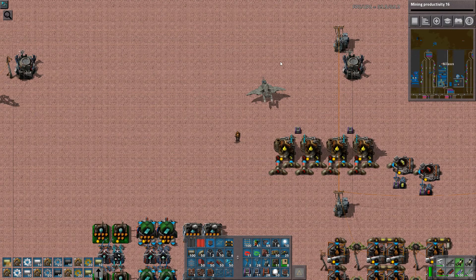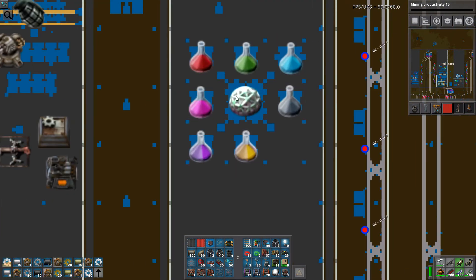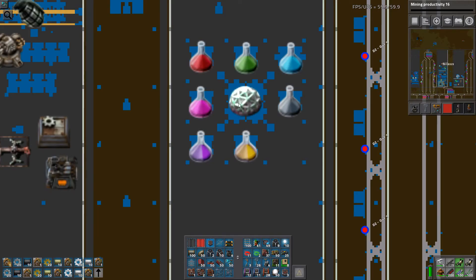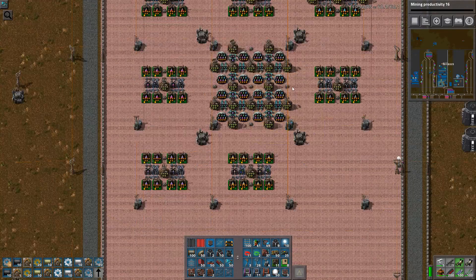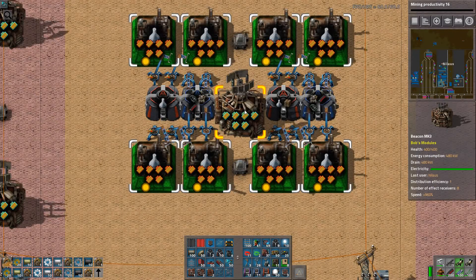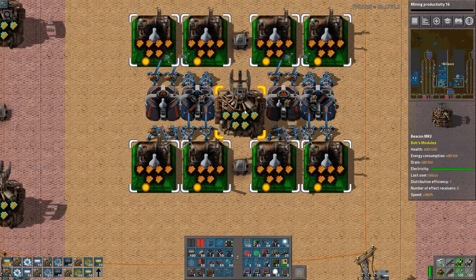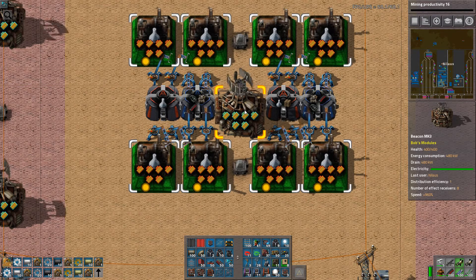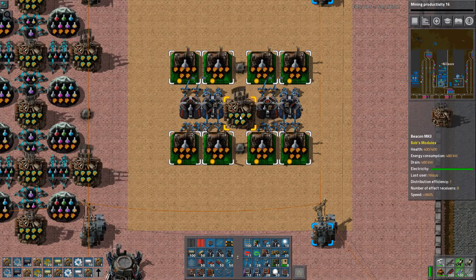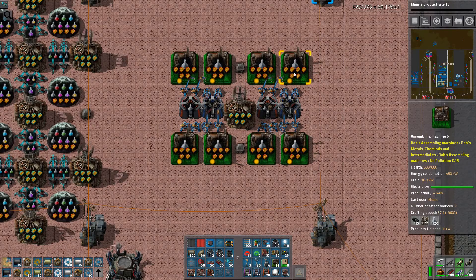I've marked some research as something I cannot do yet, and I also upgraded one of the mods — the silo mods — so I have a new research unlocked. What I've done here is put speed module mark 8 into the beacon mark 3. These have transfer distribution efficiency 1, which distributes 6 times 160, so 960 speed, to all machines in this huge area.